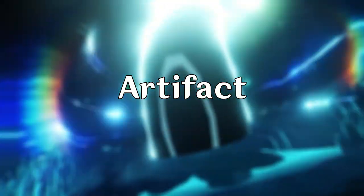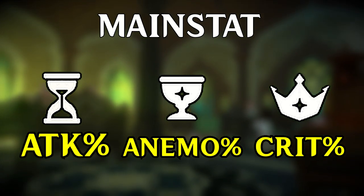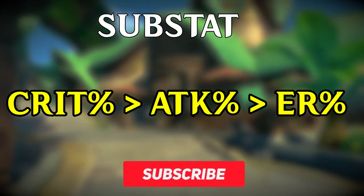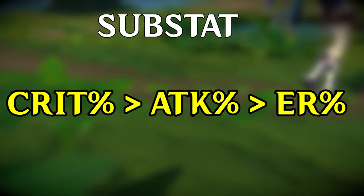Wanderer's main stats are just like a normal DPS character: attack percent on the sands, Anemo damage goblet, and crit rate or crit damage circlet. For substat priority, of course you want crit rate or crit damage, then attack percent, and finally energy recharge.